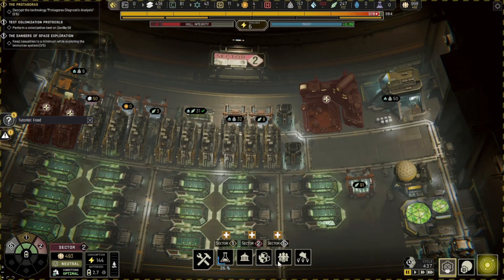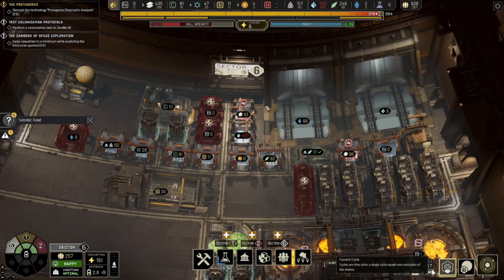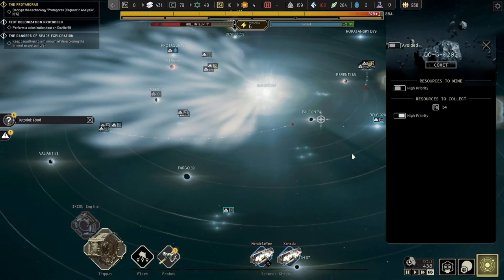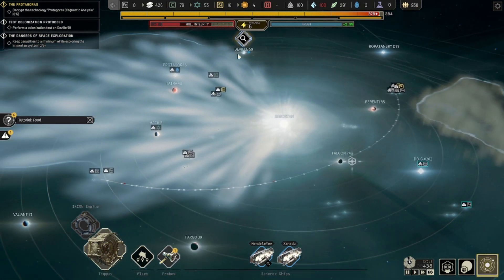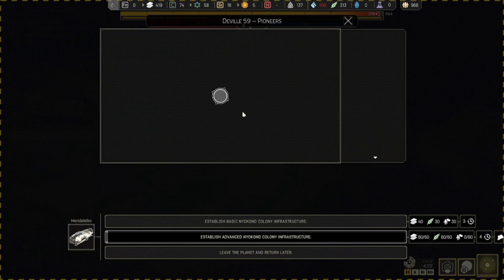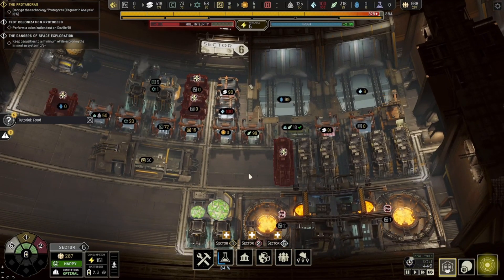We turn that off now. We have to do a transfer — I have to send 60 colonists from Sector 2 to Sector 6, where we're going to be able to shuttle them out. We want to make sure it's only colonists from Sector 2 to Sector 6. Once they get over there, they'll hop into ships and will be sent on their merry way to that new colony planet. Still got a little bit of iron down there. That's the route we're going to take: jump north, then to Rokitansky, then to Deville 59, and then down to the Protagoras.